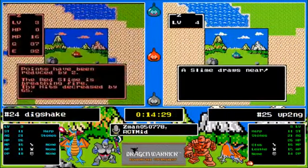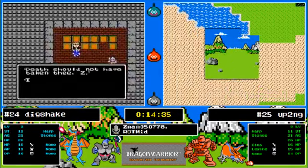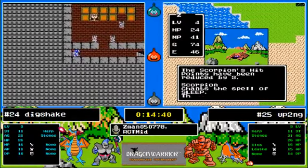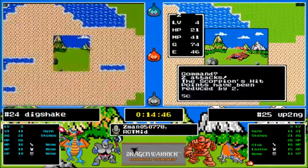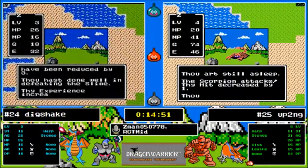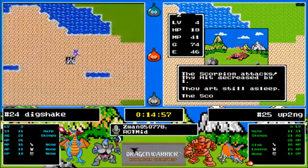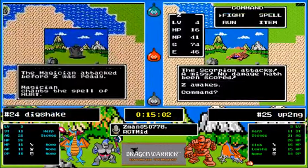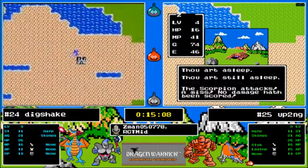We got a fire breath on Dig Shake's side and a droll that ain't killable on Up To No Good's side — this is wonderful. He keeps waking up from sleep — these scorpions are really valuable experience. I believe the next level is somewhere in the 80s. I want to pull that up to have it handy.